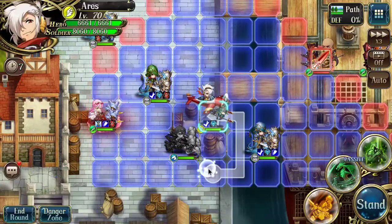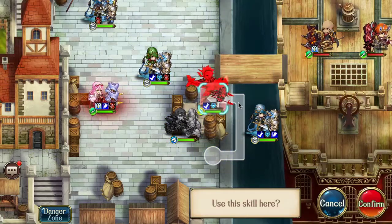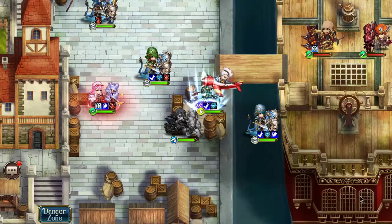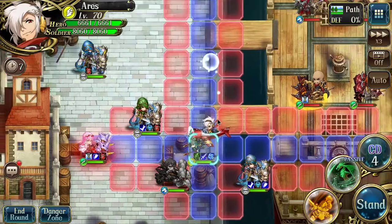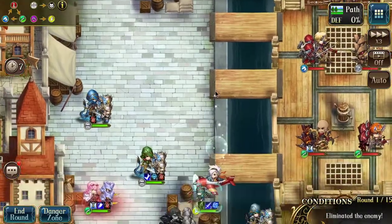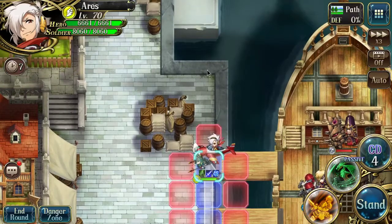Similarly, if you move through the defensive terrain first, you lose a bunch of mobility because of this weird angle that Ares has to fly through. So now instead of going up there, you can only go up here, and Ares is supposed to be able to end on that block instead of three short.